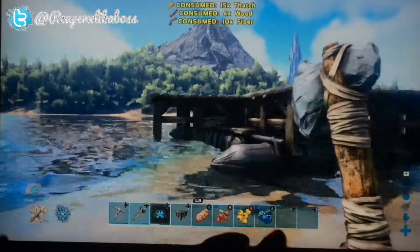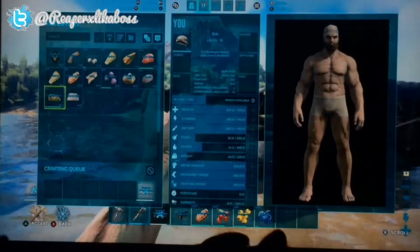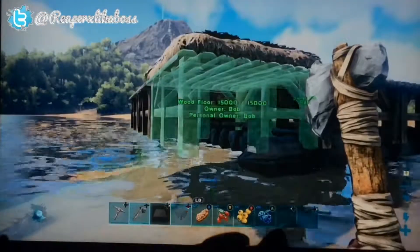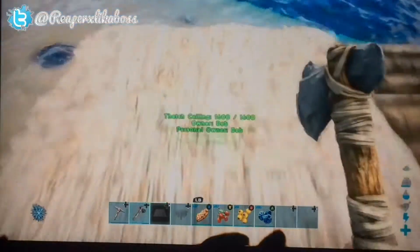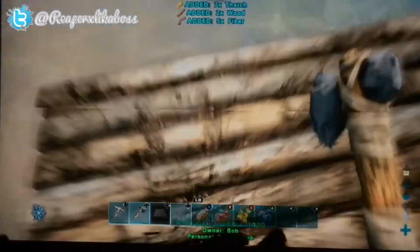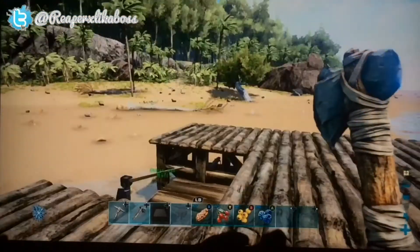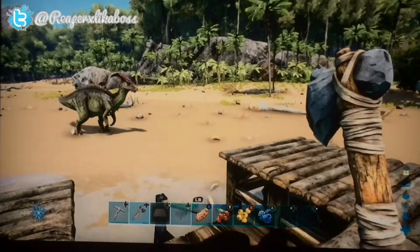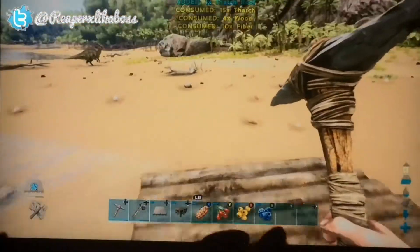Place the ceiling in the spot like so, then place your foundation under it. There you go. Then you can come back up and demolish this thatch ceiling on top.